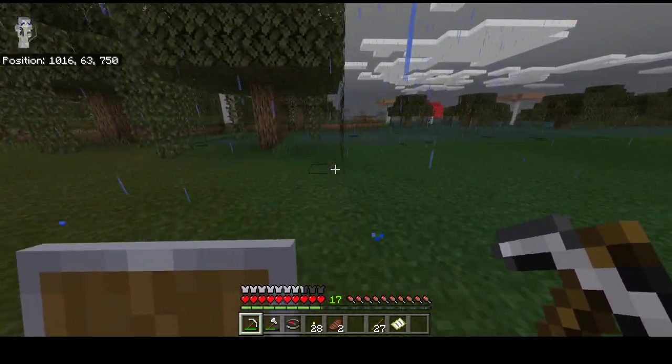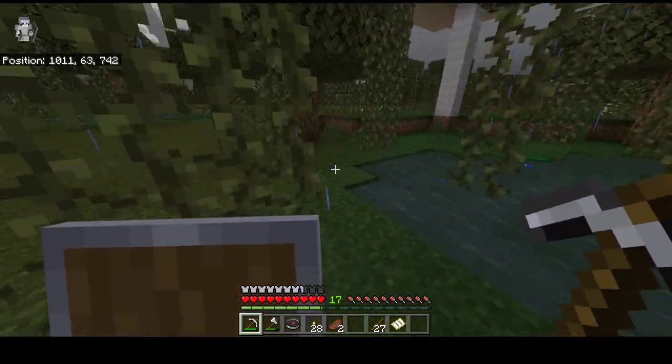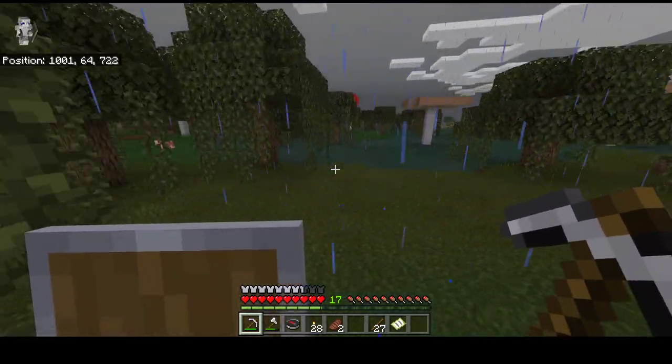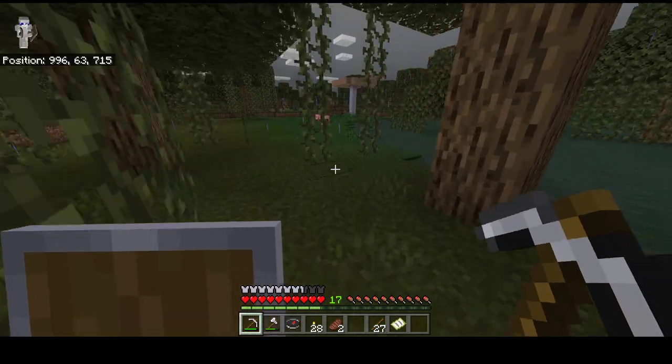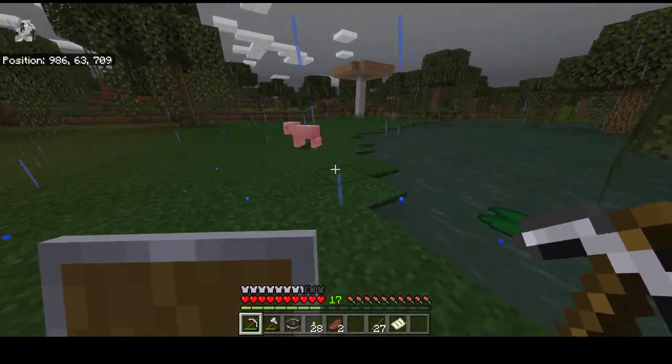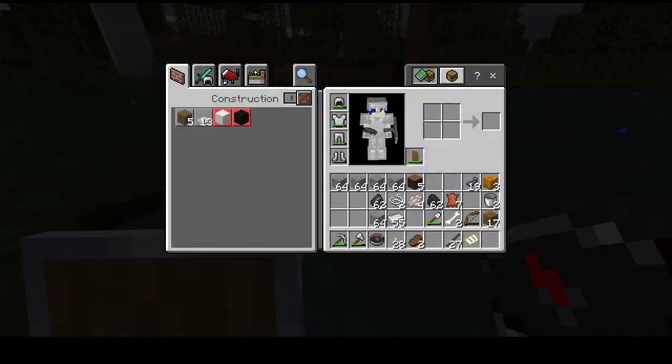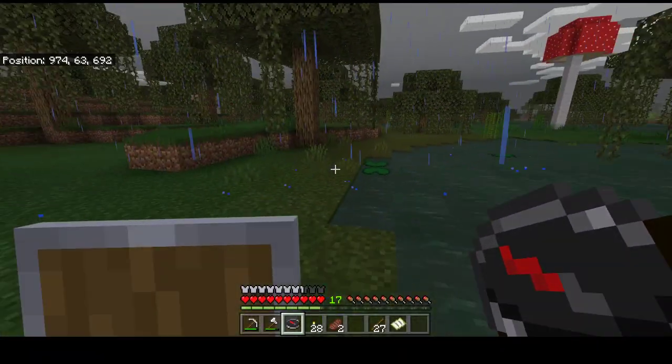I might actually get a beacon and start plunking it down places — like in the center of the tower. That would be cool. At some point I'm also going to need to cut a door in the tower. I've cleaned out my inventory, which is nice.